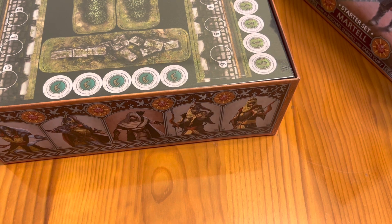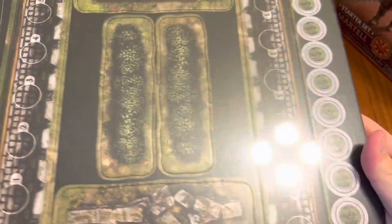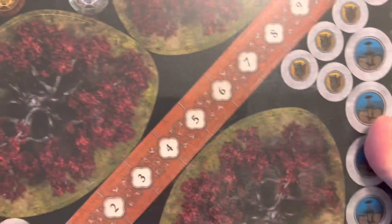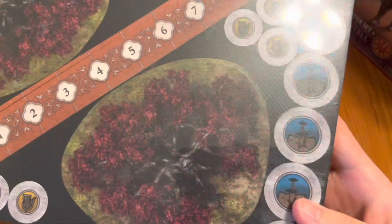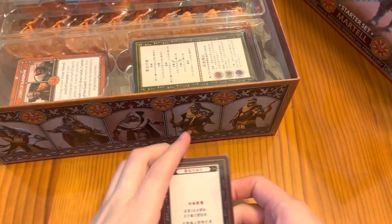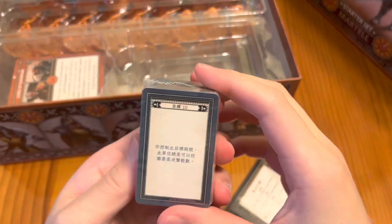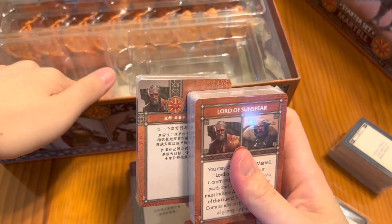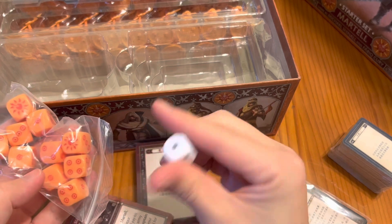Here are the punchable tokens — you've got all your terrain, your activation tokens, and here we have the ruler, some coins, as well as the Weirwood tree. Putting that aside, here we have a couple of stacks of cards. I do believe they all come in all three languages as well, including the tactics stack.